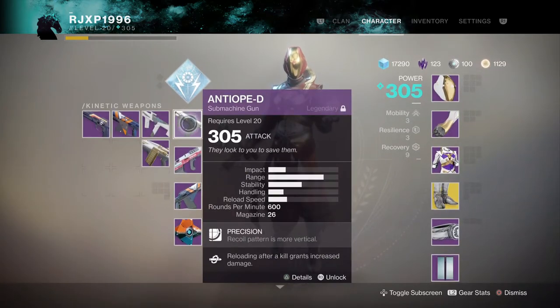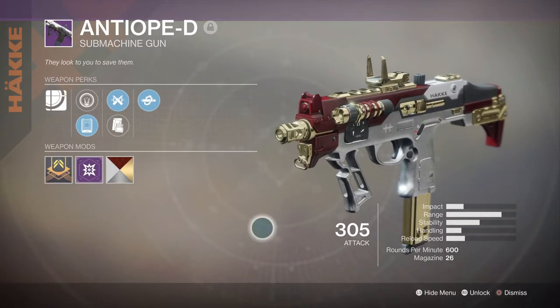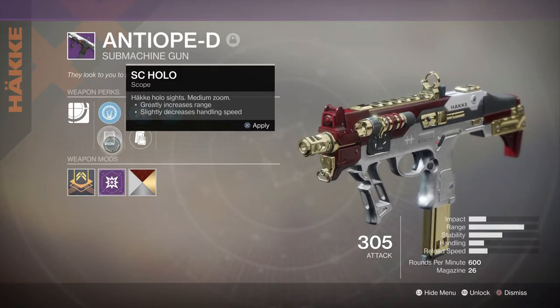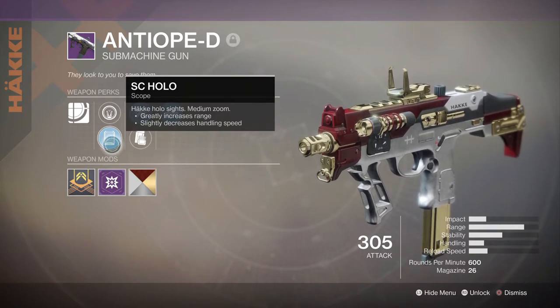The Antidote D is a weapon you get from the Gunsmith — I'm not sure if it drops anywhere else, but I know it definitely drops from the Gunsmith, that's where I got mine, that's where I see everybody else get theirs. Its perk is Precision Frame — this weapon's recoil pattern is more vertical. It also has two sights: the GV Iron, which I used originally, but I actually like the SC Hollow a little bit more. I didn't like this sight at all, I thought it was ugly, but I've gotten used to it.